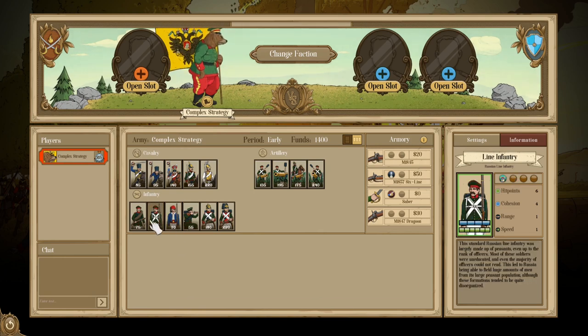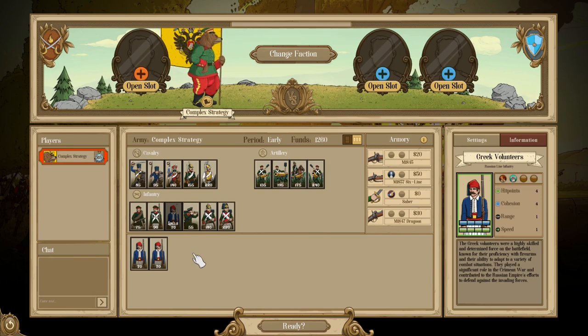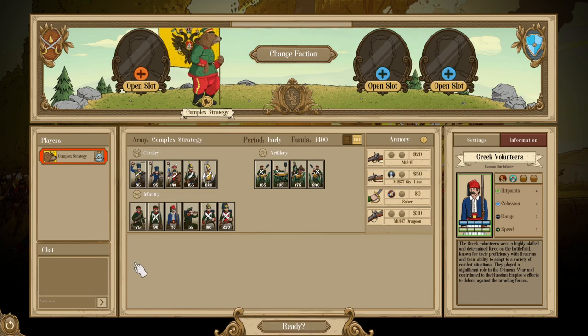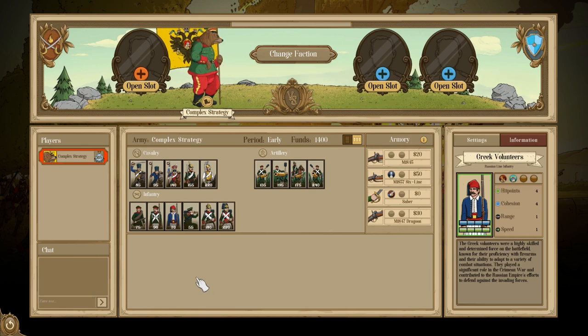The line infantry in open order or line serves as the meat shield, giving the Krestian a safe way to advance closer to the enemy for a successful charge, leaving the enemy vulnerable to follow-up charges. We also have the Greek Volunteers, an early-only unit serving as your rugged troop. They are essentially line infantry but with two less health in favor of rugged, making them cheaper but less durable. Rugged has usefulness for flanking, though there isn't a lot of synergy with it in a Krestian-focused build, so these guys mainly perform flanks on their own or contest points like forests or rivers. They are a little cheaper than line infantry, fitting better into a tight budget.